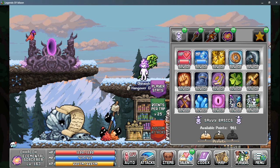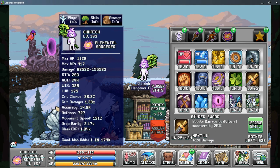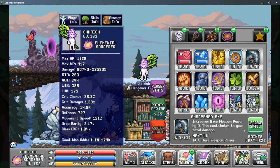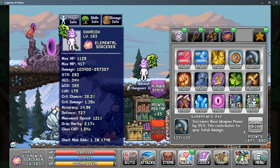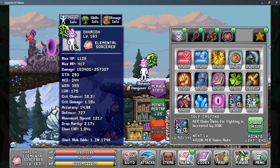Let's go ahead and get started with Tab 1, and our priority should always be Gilded Sword as this boosts our damage dealt to all monsters. Next should be Sharpened Axe as this contributes to your base weapon power and is a very important stat at any point in the game. Your third priority should be putting 50 points into Idle Casting as this helps boost our AFK gain rates while fighting. There is a diminishing returns on this skill and at 100 points this only gives you 17%, so your priority is not on the skill after 50 points.